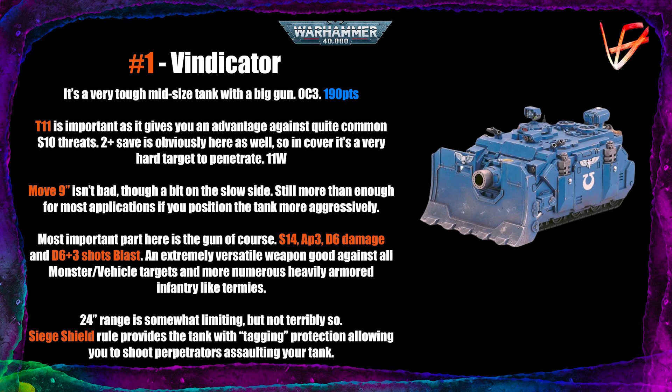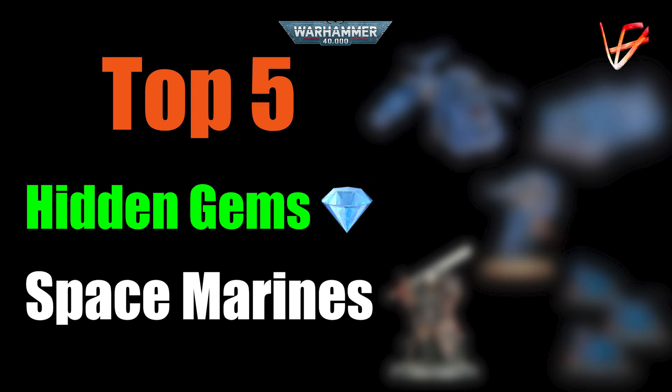AP -3 means that even in cover, a 2+ save tank still needs a 4+ to pass. Damage is D6, and most importantly it fires D6+3 shots with Blast — very reliable volume with a versatile weapon good against almost any target. The only limiting factor is the 24-inch range, which is why you shouldn't hide it too much. In a Gladius detachment you can advance and shoot it, and the Siege Shield rule is great for letting you fire the blast gun even when units are in engagement range. Let me know which unit you consider a hidden gem — I may have missed something. Thanks for watching!